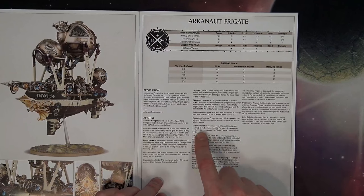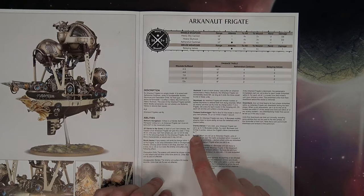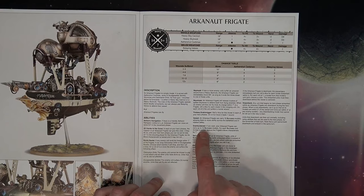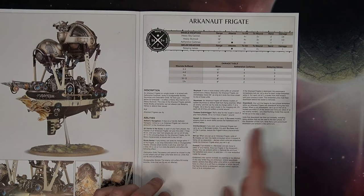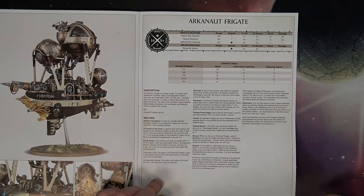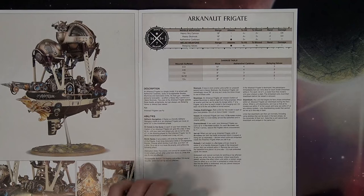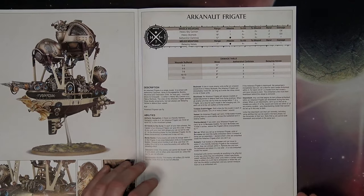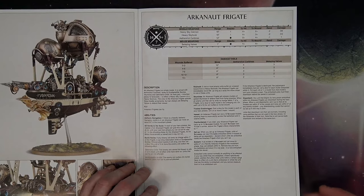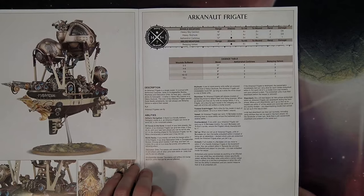They can overburden themselves to carry extra models, but it reduces the move characteristic by one inch for each extra model, up to 15 from 10. There is an embark mechanic that we're not going to get into here, but you can pause the video and read it. This may be a preview of how 8th edition 40K is going to switch things up — we're going to have a lot more to say about that.